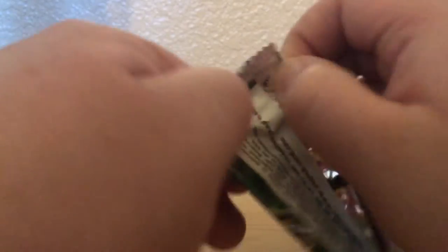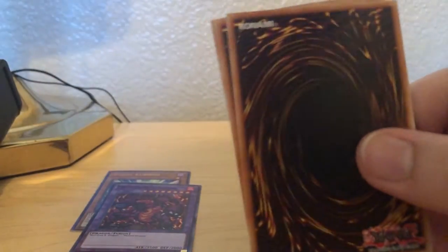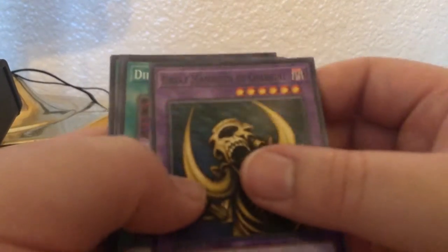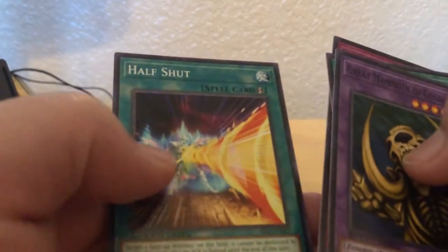Let's do one more pack for right now. Great Mammoth, Diffusion Wave, Limit Impulse, and Half Shut. Nice, nice.